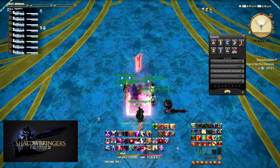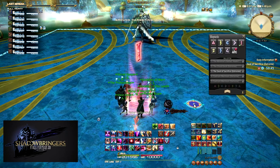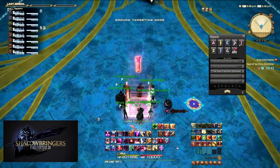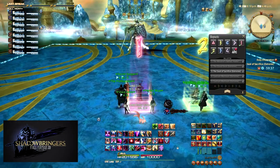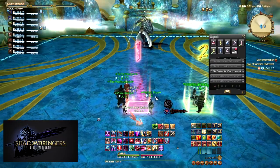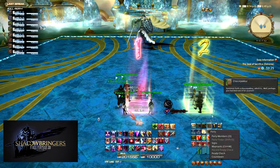To determine your partners for everything, the tanks and healers rotate clockwise. The north tank and northeast DPS are paired, the east healer and southeast DPS are paired, the south tank and southwest DPS are paired, and the west healer and northwest DPS are paired. Once everyone has settled on their position and partner, a second marker is placed to split the party into two light parties — one tank, one healer, and two DPS. Typically the north tank, west healer, and west DPS are party one; the south tank, east healer, and east DPS are party two.